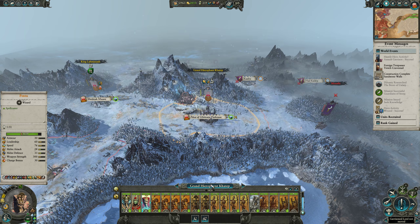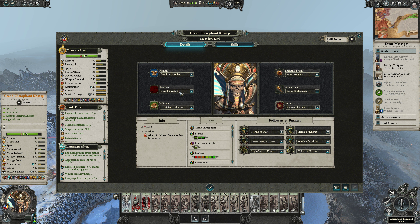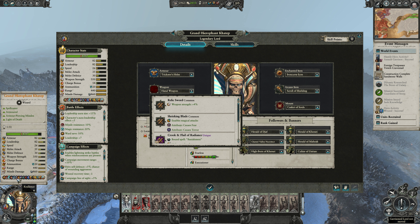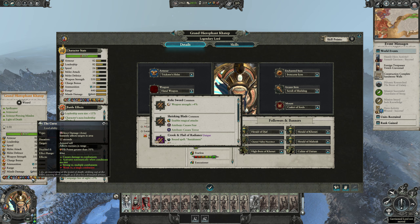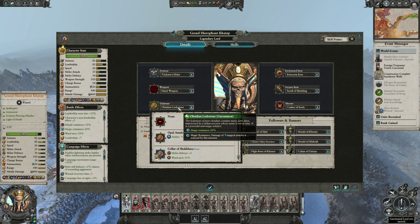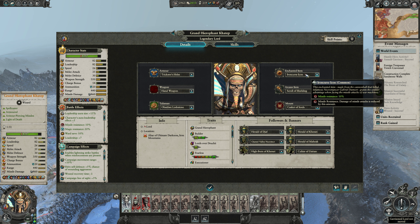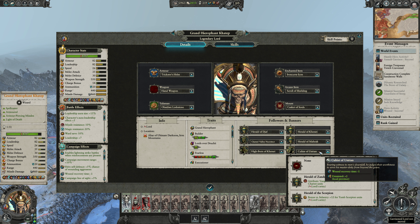We'll put a point into this vortex. What kind of magic items do we have? We got a ward save but we don't really have anything strong in here. Does he cause fear and terror already - he causes fear. What is all this curse stuff? We've got the opal amulet. Maybe it's time to get some really good stuff in here.